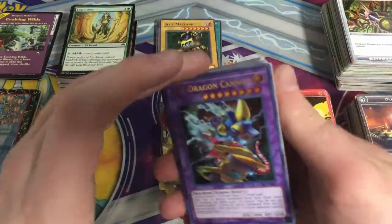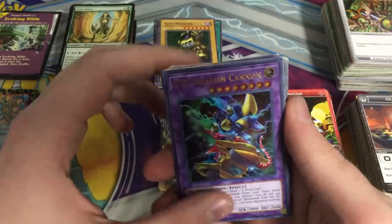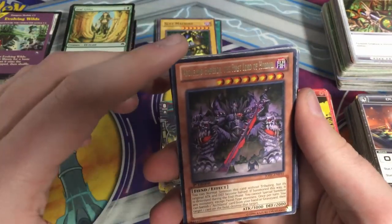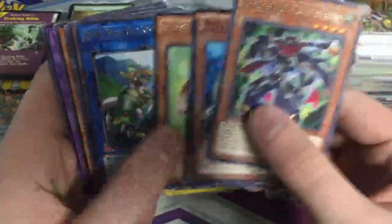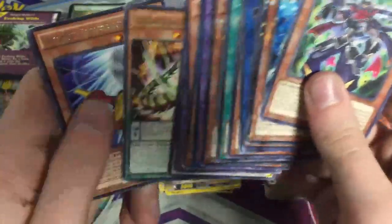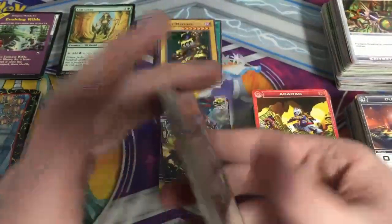The only rares we got were XYZ Dragon Cannon Ultra Rare from Legendary Collection Kaiba, Cupic Dharma, Archfiend Emperor, The First Lord of Horror, Speed Rod Rubber Band Plane — three copies of it. Actually two. Didn't know there were only two in there, but oh well.